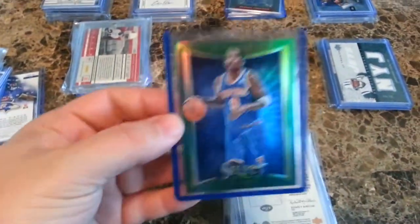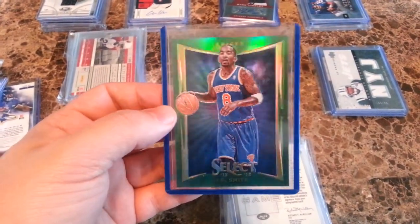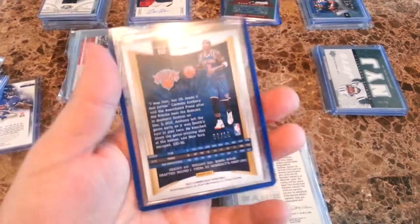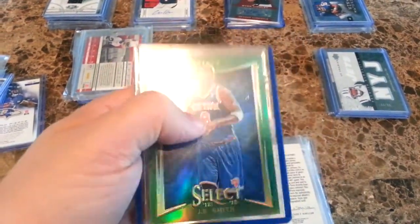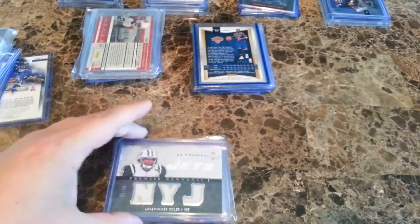And for your main hit, these are like the gold Prisms out of Football, numbered to 10. I know one sold for $35, but the Knicks are hot right now and he's doing really well, so you could probably get more than that right now.